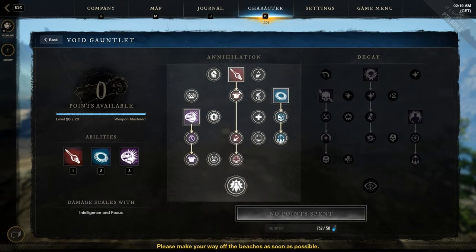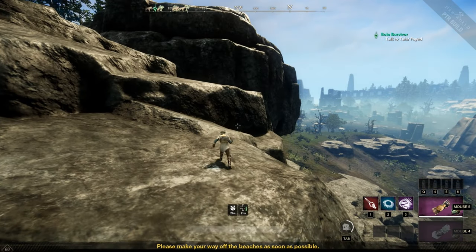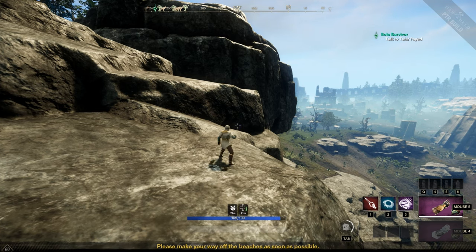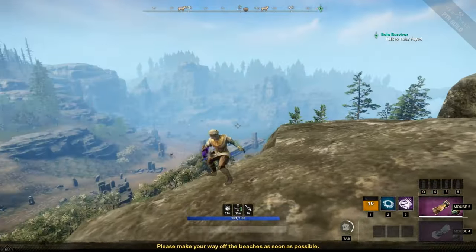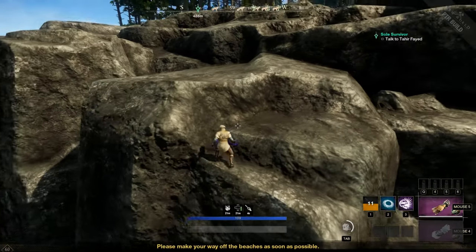Second skill: Void Blade. Summon a blade of Void energy that converts your basic attacks — so light attacks and heavy attacks — to melee. Normally the light and heavy attacks are ranged, like on the Ice Gauntlet. If we press this skill, it converts to a blade, so we can deal light attacks and heavy attacks like this. Pretty cool.